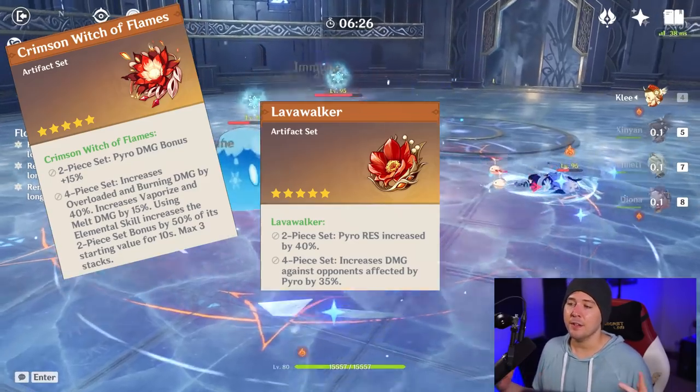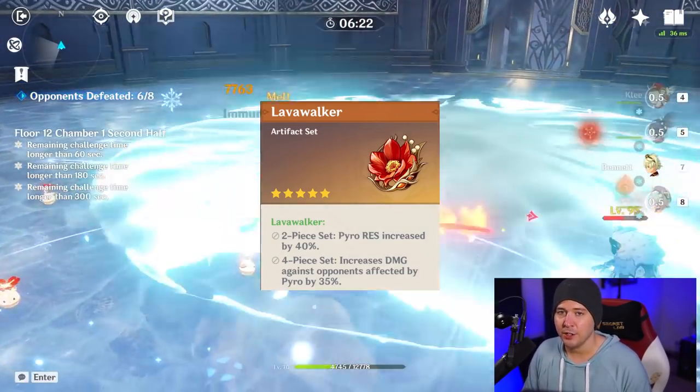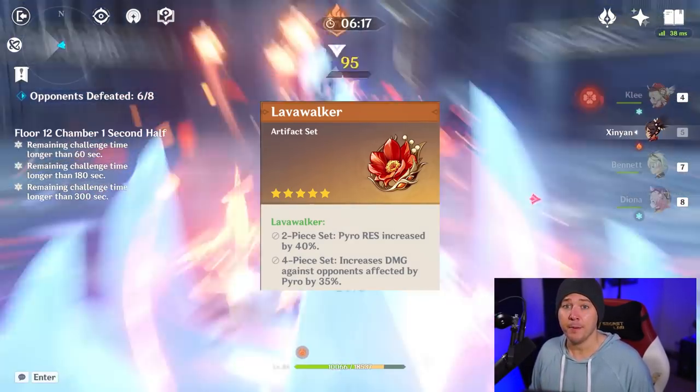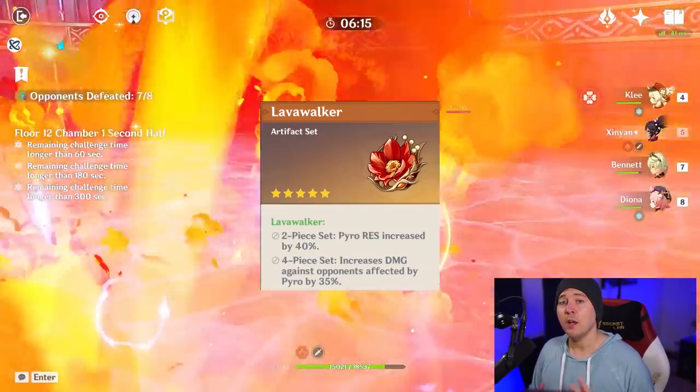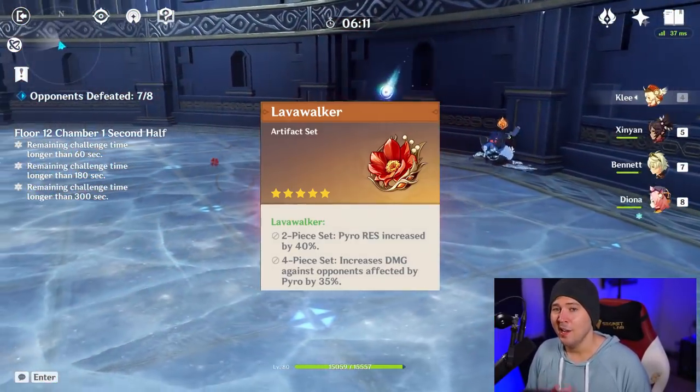The other set to consider is the Lavawalker set. Only use this set if you're not doing any elemental reactions in your party whatsoever. You really should be doing melt and vaporize to maximize the damage of pyro characters, but if you're not, feel free to throw that Lavawalker set on for that free 35% damage at all times.